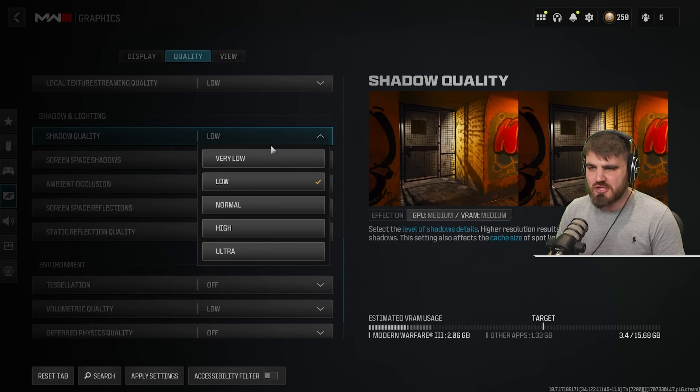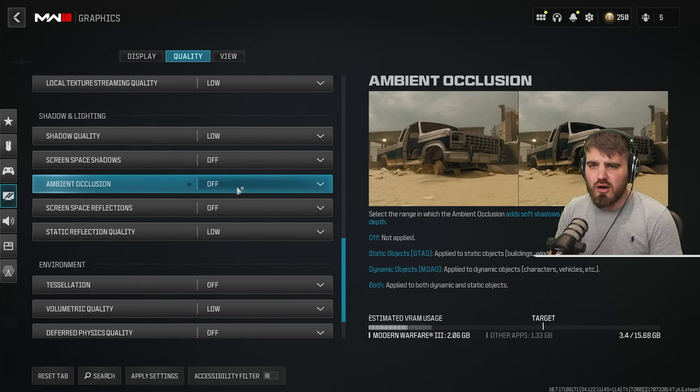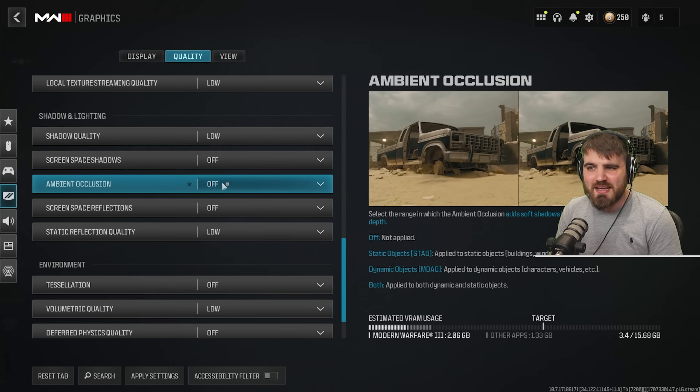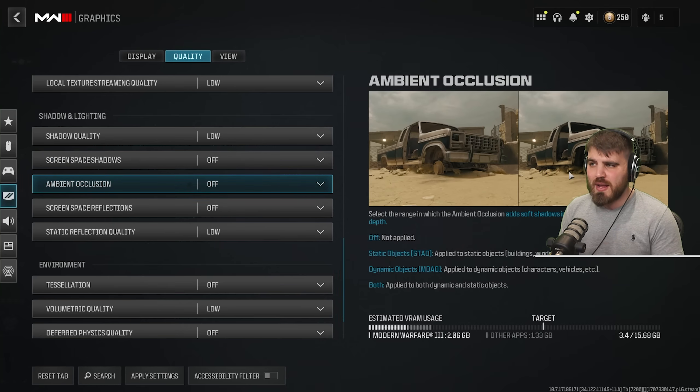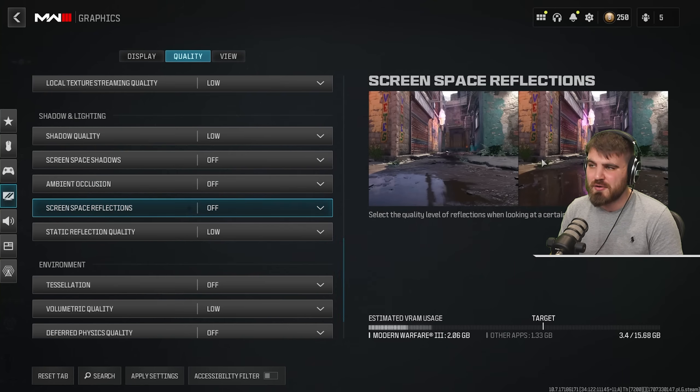For shadow and lighting: shadow quality — like texture quality, don't put it at the lowest. Turn it up by one level for much crisper shadows with a very small performance cost — definitely worth it. Screen space shadows and ambient occlusion both off — screen space shadows on your character and gun are unnecessary, and turning off ambient occlusion actually brightens areas where objects are close together, which helps visibility. Screen space reflections — turn these off for a performance gain; there's no competitive advantage from them anyway.